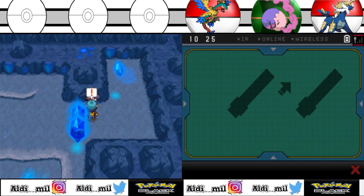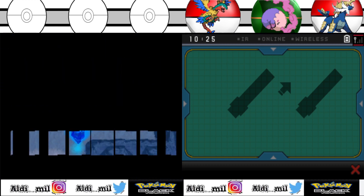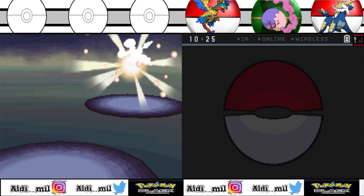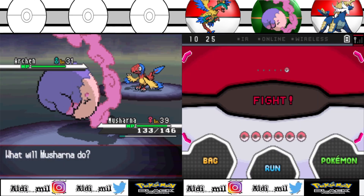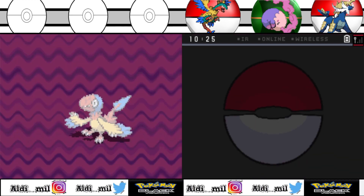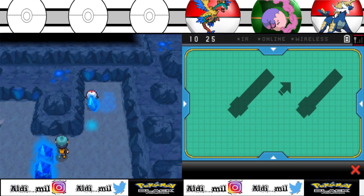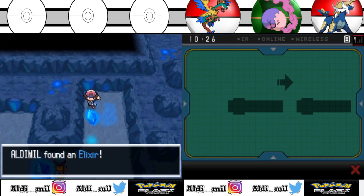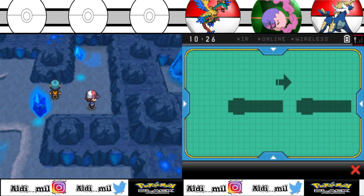Joltik is Bug and Electric. They are big in physical. The special attack is not that bad to be honest, but it's bigger physical, so I don't think Joltik's evolution can learn Thunderbolt or something like that. Eelektross is pretty good too, because it's fast, but it cannot evolve anymore, so that's the problem - Eelektross doesn't have any evolution after that.